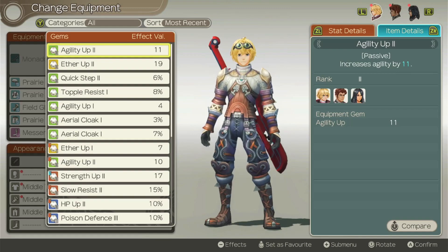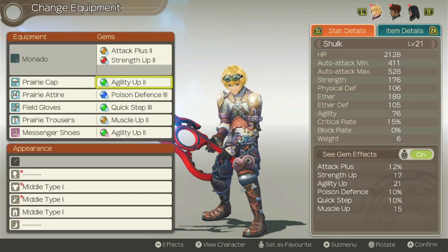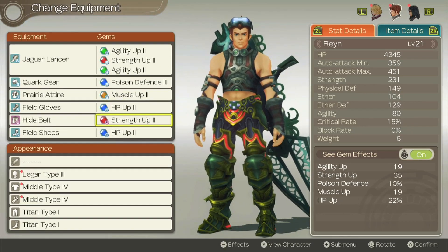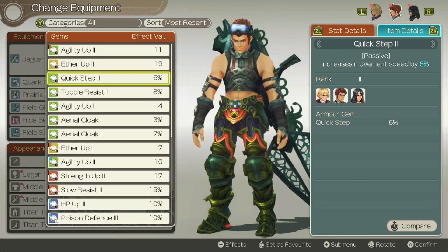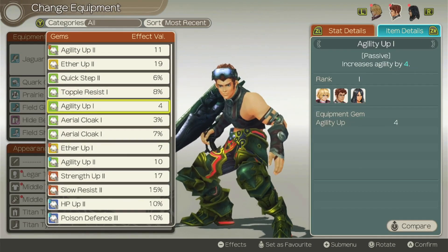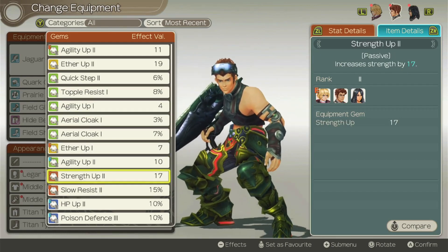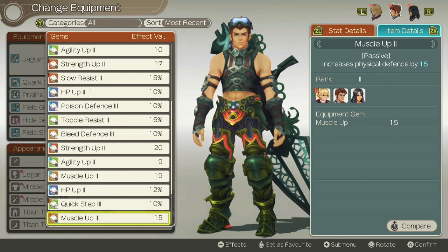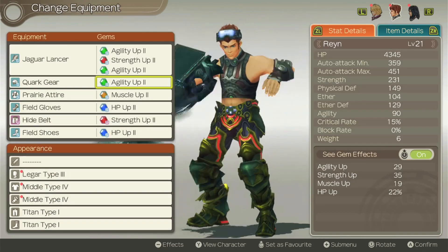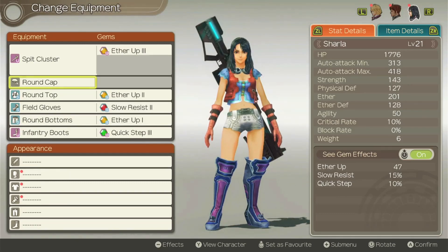I also crafted some more gems which I haven't yet equipped, so let's get on with that. I got an Agility Up 2 gem with 11 on it — that's obviously a good effect, let's give that to Shulk. And because we've given that to Shulk, we can give Reyn the other Agility Up gem we had. I basically tried to use all the crystals I had. So the Agility Up gem we had on Shulk before — Agility Up 10 — we're only going to fight enemies that have poison effect for a while, so I feel like I'll give that to him.